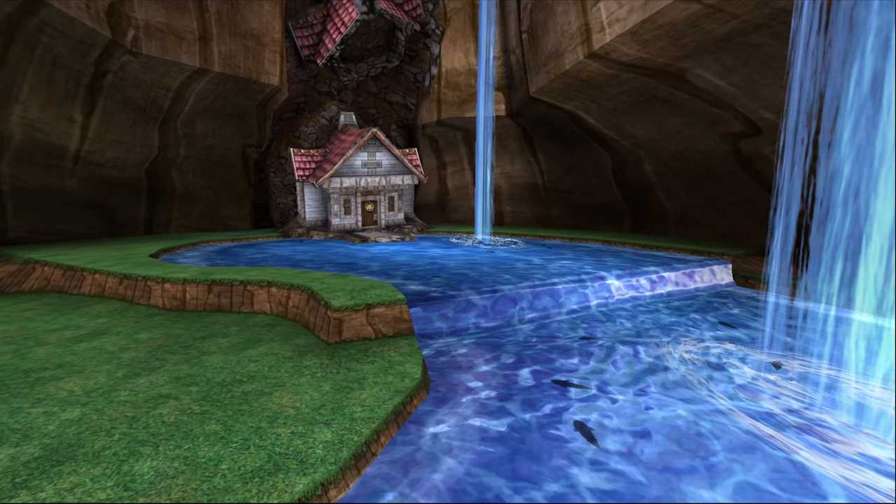Last but certainly not least of the dropped mounts is the Mammoth Mini, which is a drop from Warlord Minak, the final boss of the Jeweled Slopes dungeon found in Borealis Peak, Polaris. The Mammoth Mini is a really cool mount because it gives 2% outgoing healing, which is helpful for Jade setups. From what I've heard, the drop rate for this mount is very low, so it might take a while to get, but if you like it, there's no reason not to try.